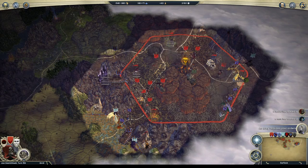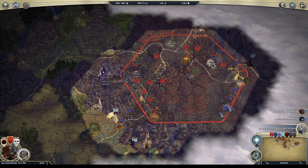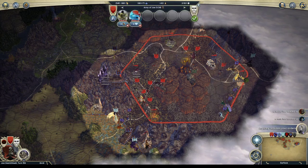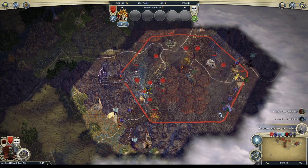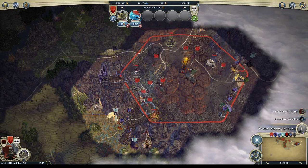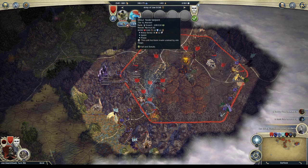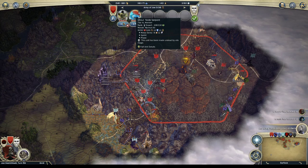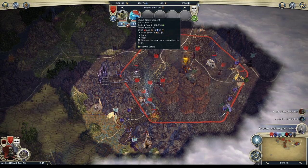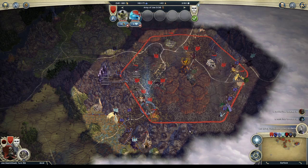Welcome to episode 24 of my Age of Wonders 3 Necromancer series, where I give my 5 allied Emperor opponents a 40-turn head start. Last episode we just had a pretty baller battle, where I picked up the level 7 Goblin Rogue and Node Serpent, which I really like for the stun ability - inflict stun, and elite. It was good I didn't fight them when they were at elite.